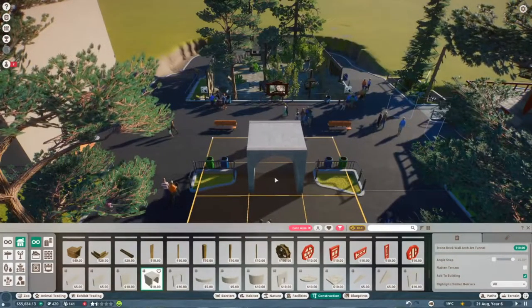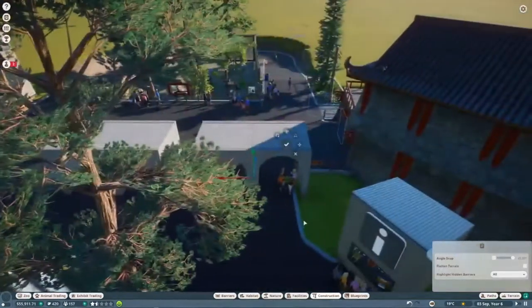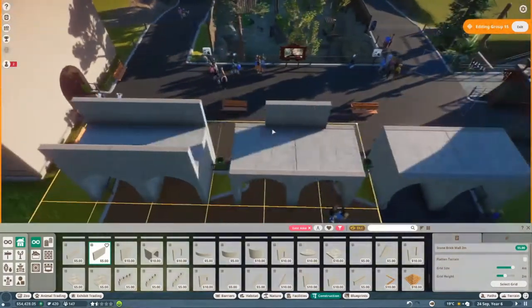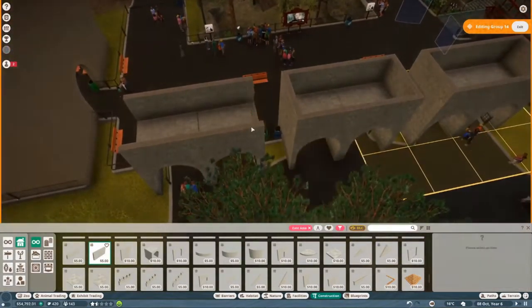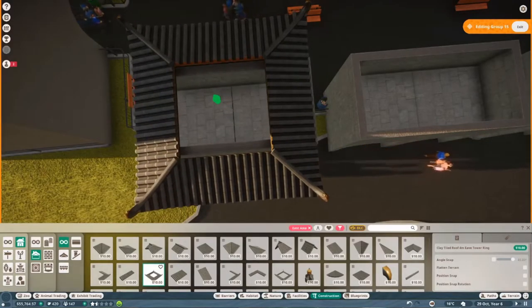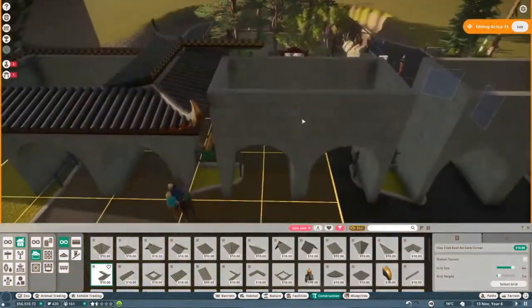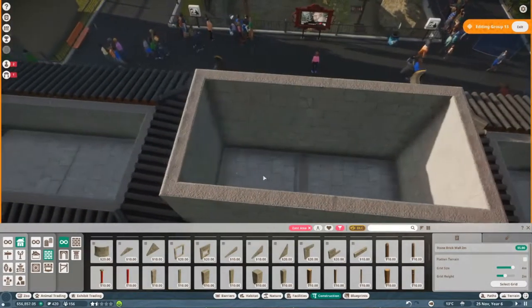Here we are adding a little entrance ticket booth area. The ticket booths aren't actually there, but it kind of looks like they are. I wanted to put a roof that goes around a box but decided it would look weird, so I went with these roofs instead. There's a little bit of collision — let me know if that bothers you and I can spread them out. But I think it looks pretty good overall; it looks like it's all supposed to be one building, even though it is three separate buildings.